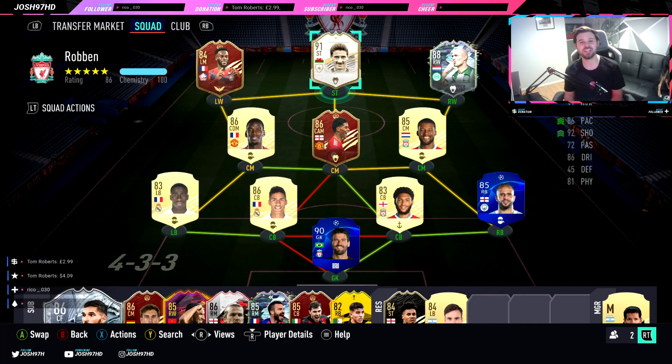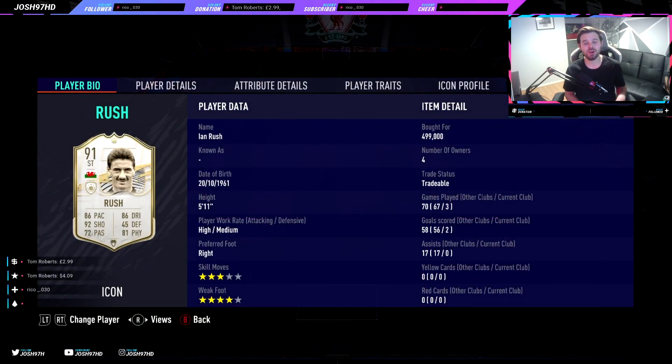Hello and welcome to the Josh97HD channel. Today we have the channel legend — the prime icon version — and it is obviously the 91-rated Welsh legend Ian Rush, Liverpool goal-scoring machine, and we've got him to review for you guys today. If you did enjoy the video, smash the thumbs up button, and if you are new around here, please subscribe for more player reviews and FIFA content. Let's get on into the Rush review.